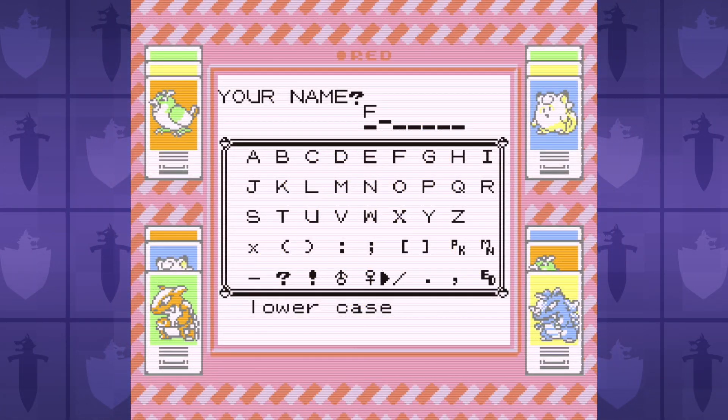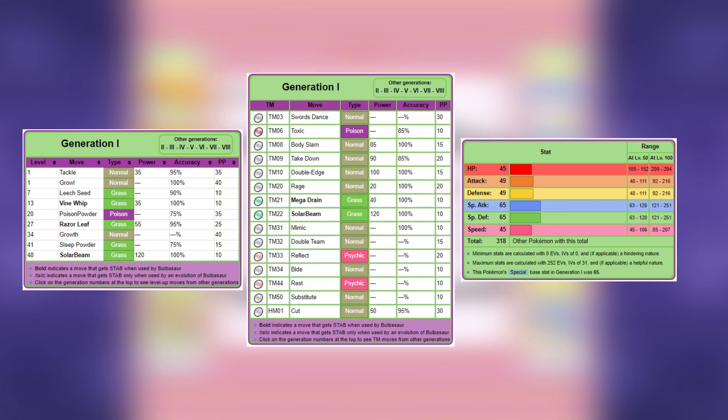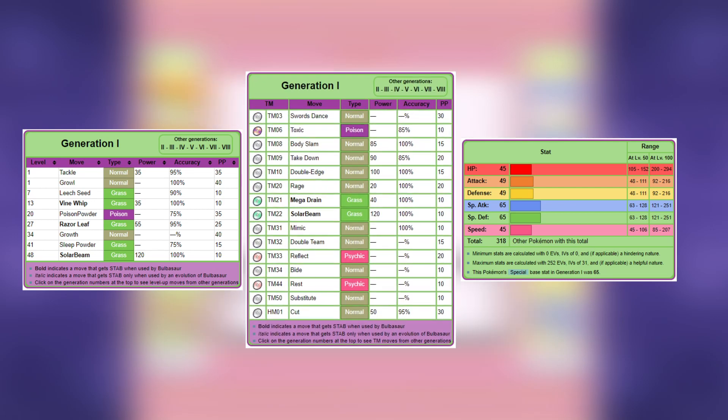Bulbasaur is mostly known for being the starter Pokemon that everyone claims is the worst, but if you look at the stats and movepool, it's not terrible. It's a starter, so the stats are meant to be bad because the game assumes you're gonna let it evolve. Only a crazy person would purposely try to beat the game with just a Bulbasaur, right? Wrong! I'm here to clear Bulbasaur's name and reputation.